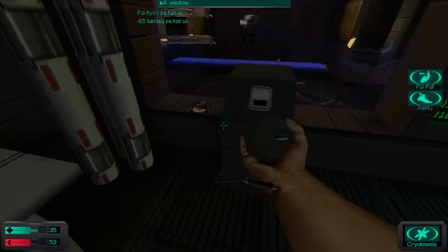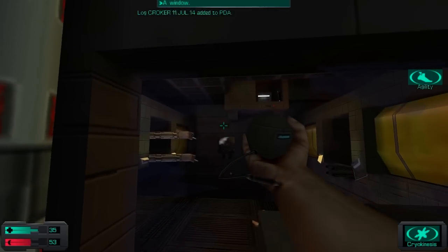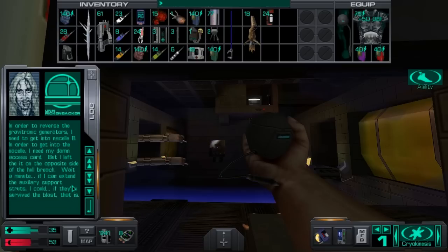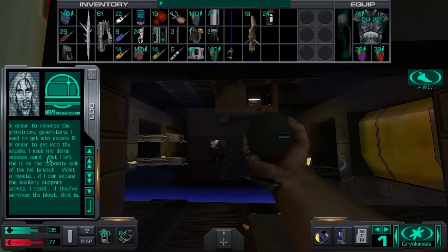This shield right here is the only thing that prevents the entire ship from being sucked into vacuum. And we must do something in order to make it so that it won't happen elsewhere on the ship. In order to reverse the Gravitronic generators, I need to get into Nacelle B. In order to get into the Nacelle, I need my access card. But I left it on the opposite side of the hull breach.